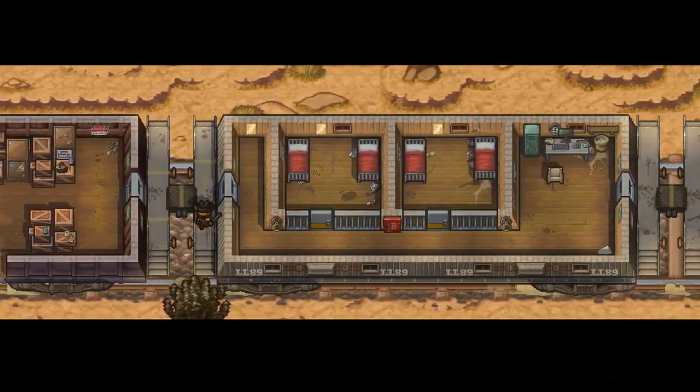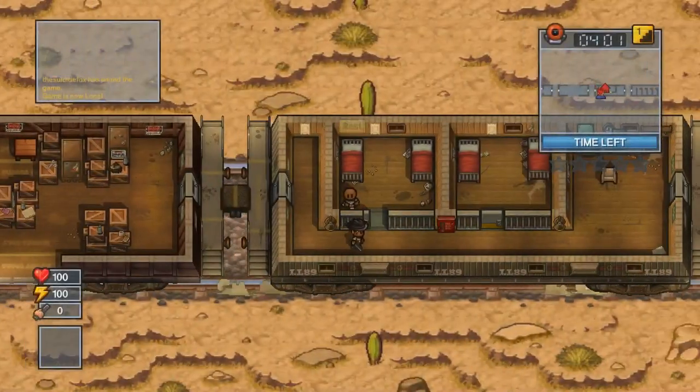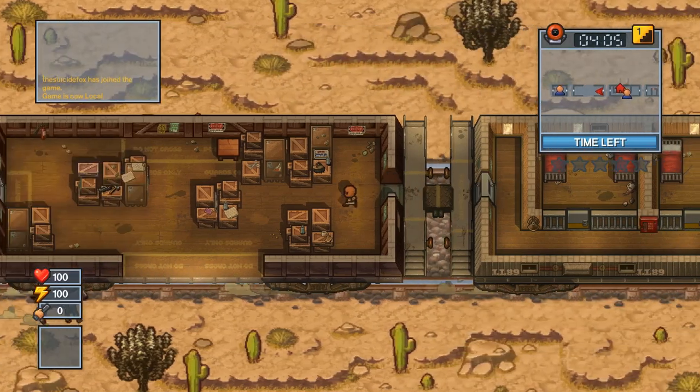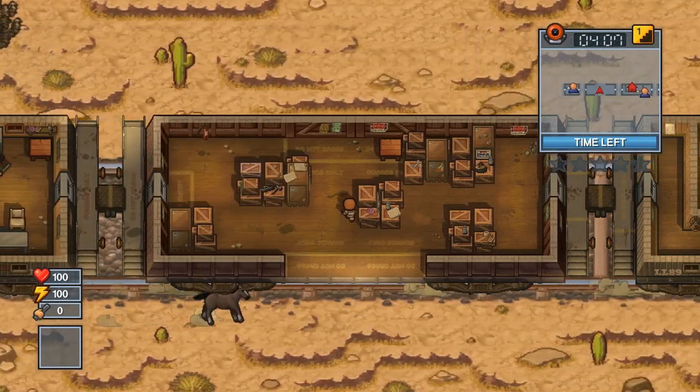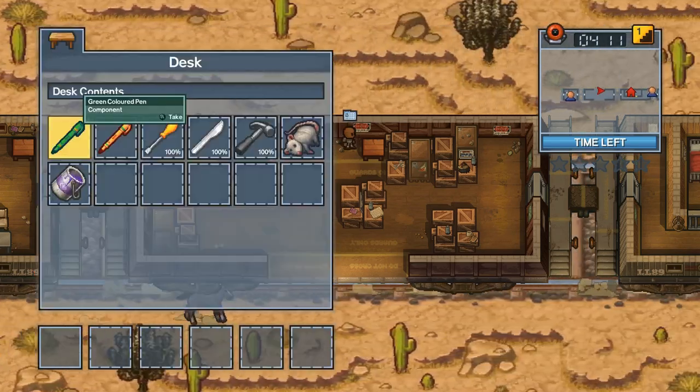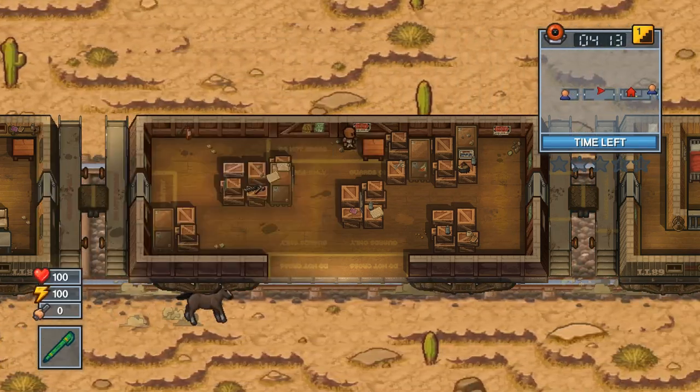What's up guys, the Suicide Fox coming at you with another Escapists 2 speedrun video. This is a day one escape on Cougar Creek Railroad — we are doing My Little Phony. This is one of the three transport prisons in the game; they're kind of designed for speedrunning. You start with 70 intelligence and all the stats you need.